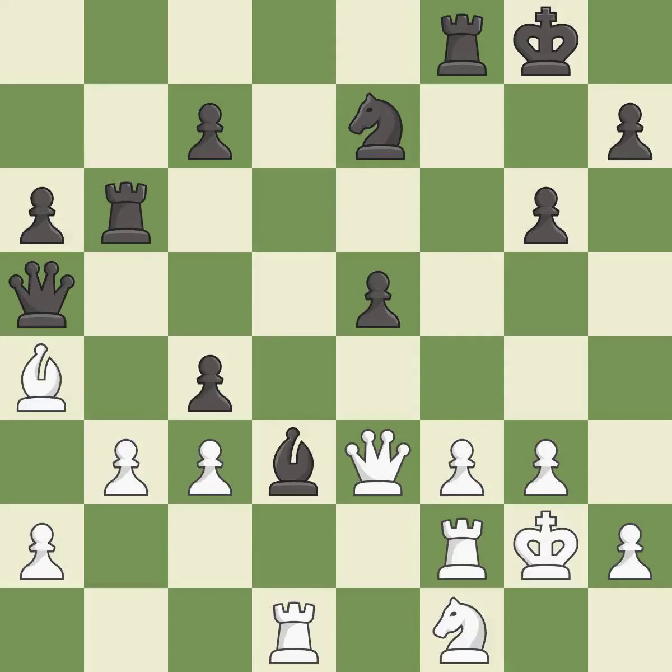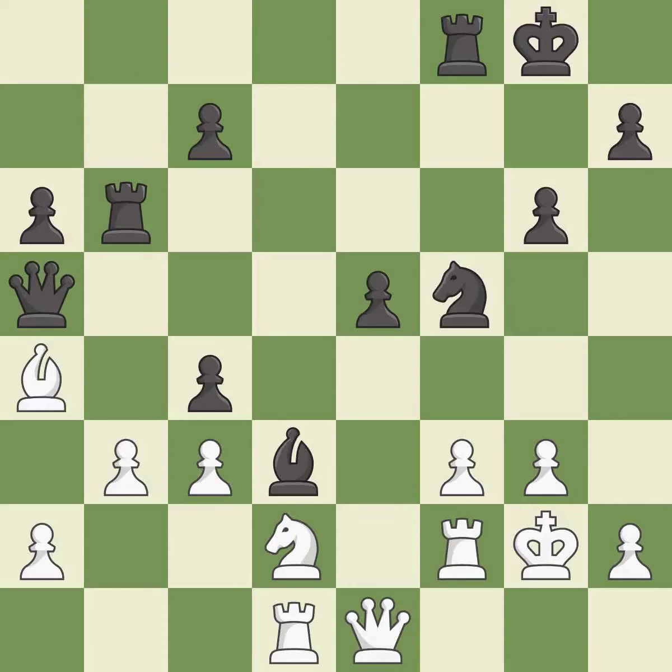This ignores an opportunity to double rooks on a single file — it is an inaccuracy. This overlooks an opportunity to threaten winning a pawn. This permits the opponent to win a tempo by threatening a queen — it is an inaccuracy. This wins a tempo by threatening a queen and forcing it to move away — it is best. This moves the queen to safety. This is the only move that works — it is a great move. This allows the opponent to reveal an attack on a queen — it is a mistake.